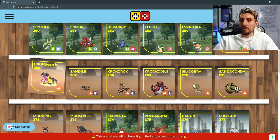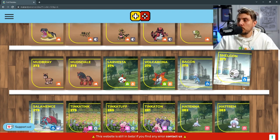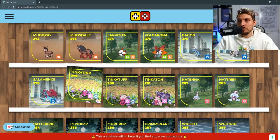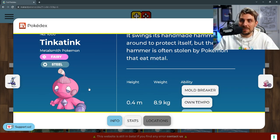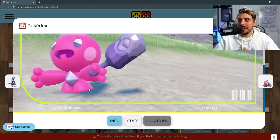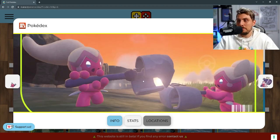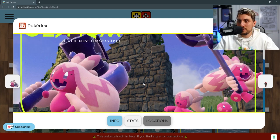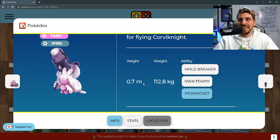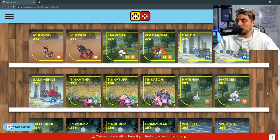Hippopotas and Hippowdon are in there as well as the Krookodile line, Sandaconda line, Mudsdale line, and Volcarona line. Exclusive to Pokémon Violet we've got the Salamence line. And then we've got a brand new Pokémon — probably one of my all-time favorites — Tinkatink. I love it; it is a fairy and steel type. Very reminiscent of Mawile. It evolves into Tinkatuff, which has a hammer, and then Tinkatuff evolves into Tinkaton, which just goes around smashing stuff with that massive mallet. It has Pickpocket, Mold Breaker, and Own Tempo as abilities — a really strong Pokémon I'd definitely suggest getting.